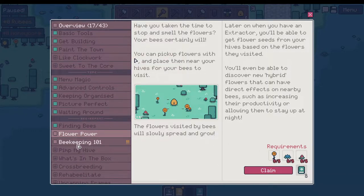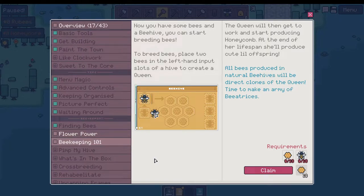We can plant some of those. And then beekeeping 101 — now that you have bees in a beehive, you can start breeding bees. To breed bees, place two bees in the left-hand input slots of a hive to create a queen. The queen will then get to work and start producing honeycomb. At the end of her lifespan, she'll produce cute little offspring. All bees produced in natural beehives will be direct clones of the queen. Time to make an army of Beatrices.